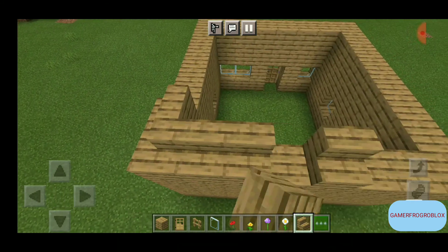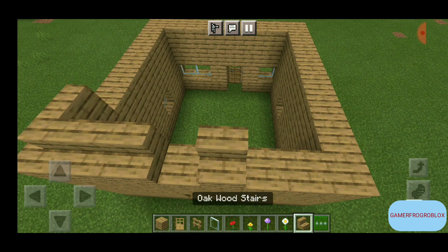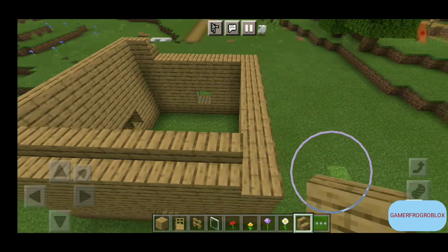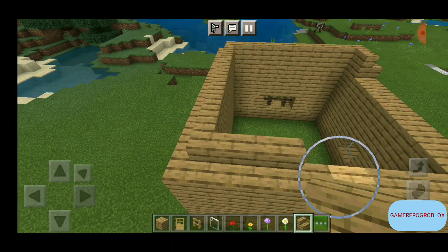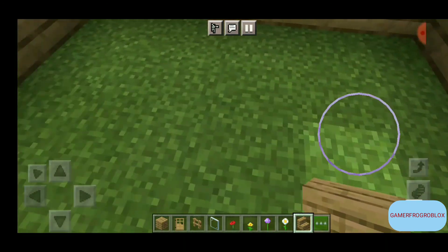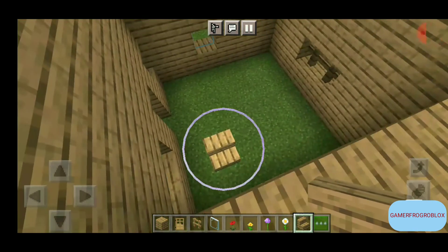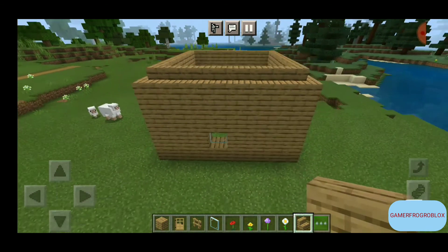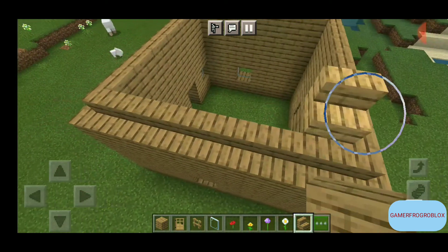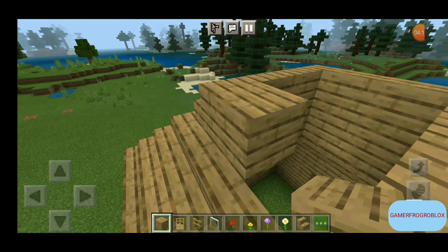Just keep doing that — it's very simple. You can build this along with me using the same blocks, or do it your own way. I also like using fence windows as a technique, which is why I'm using them here. Keep repeating this pattern all the way around until the roof is complete.